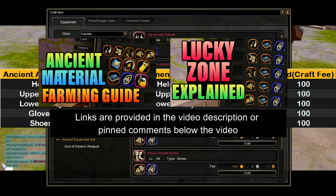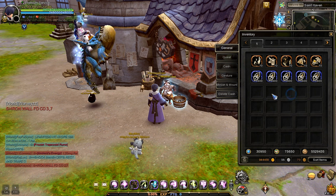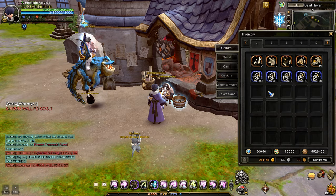Again, if you don't know where and how to get these ancient armor materials, I highly suggest watching my comprehensive guide for beginners on how to farm these ancient equipment materials. In my case, I already have the required amount of materials and gold to craft a full set of tier 1 ancient armor. I will now craft all tier 1 ancient armor parts.